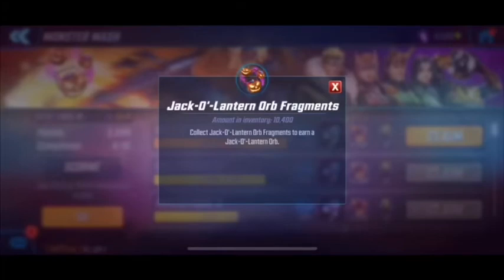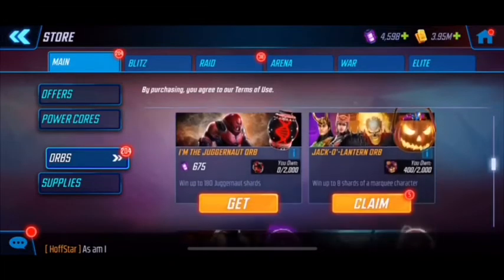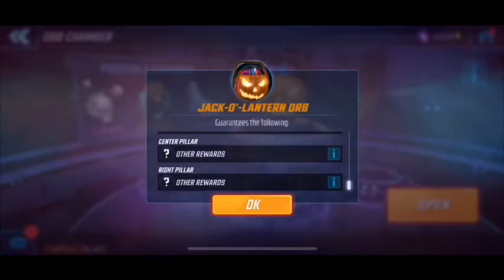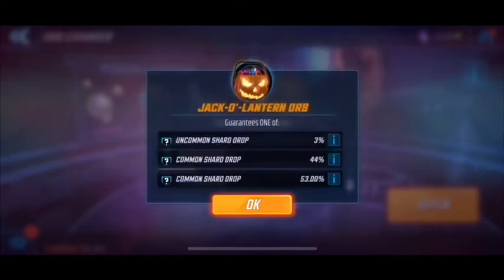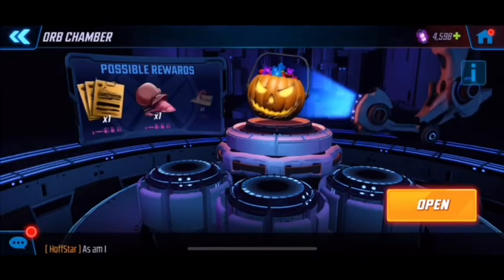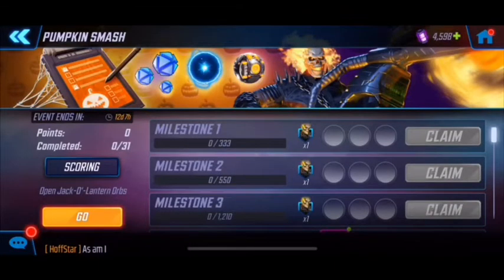Also, as you unlock milestones you'll get orbs, and those orbs have an increased chance to drop Ghost Rider. Looking at the orb drops, he has a 22% drop chance which is pretty good. That ties back into the Pumpkin Smash milestone — by opening more orbs you progress further in that track too, so right now with 5 orbs we're around milestone three.